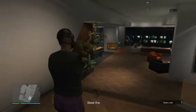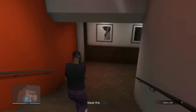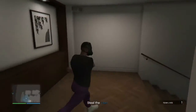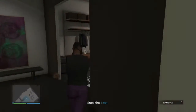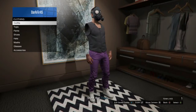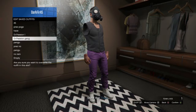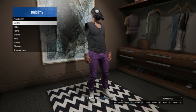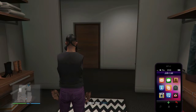You want to run back into your closet during when you're in this game session. You want to run back to your closet. Then you just want to save it as an outfit. After when you save it as an outfit, you just want to back out of that job.